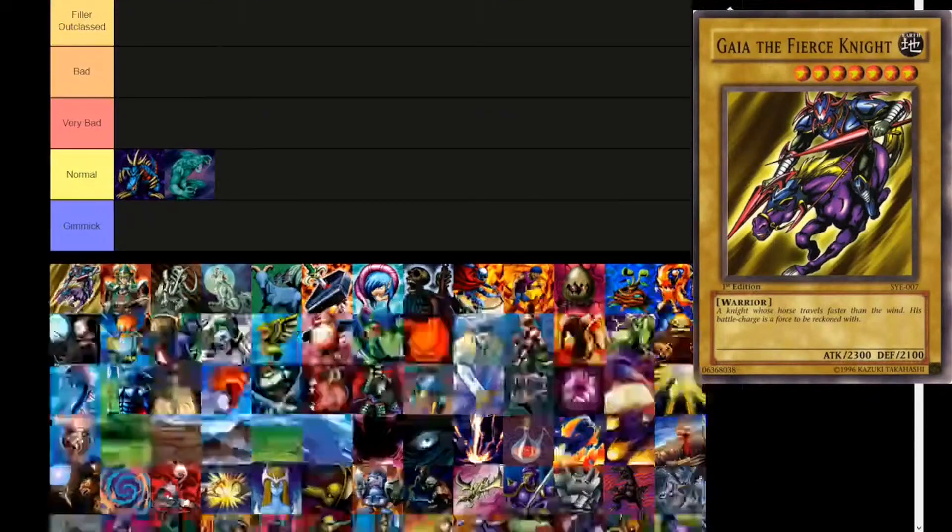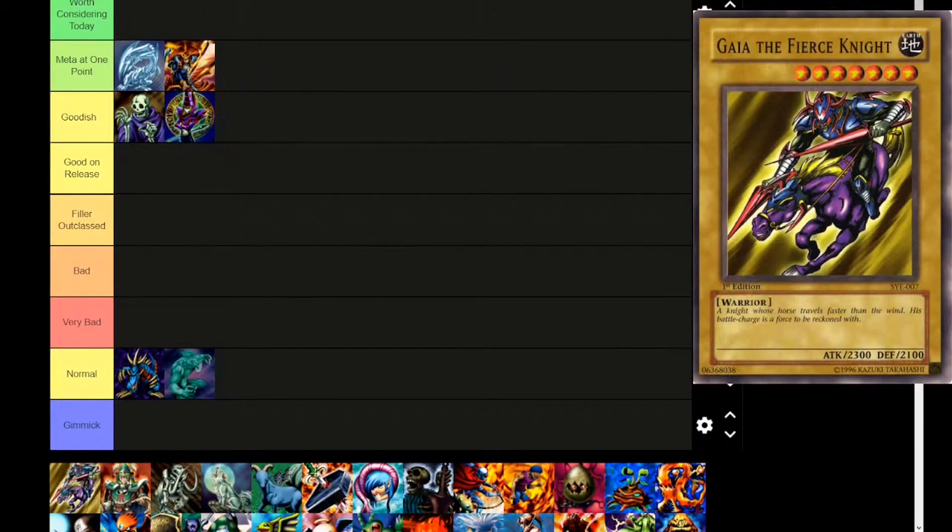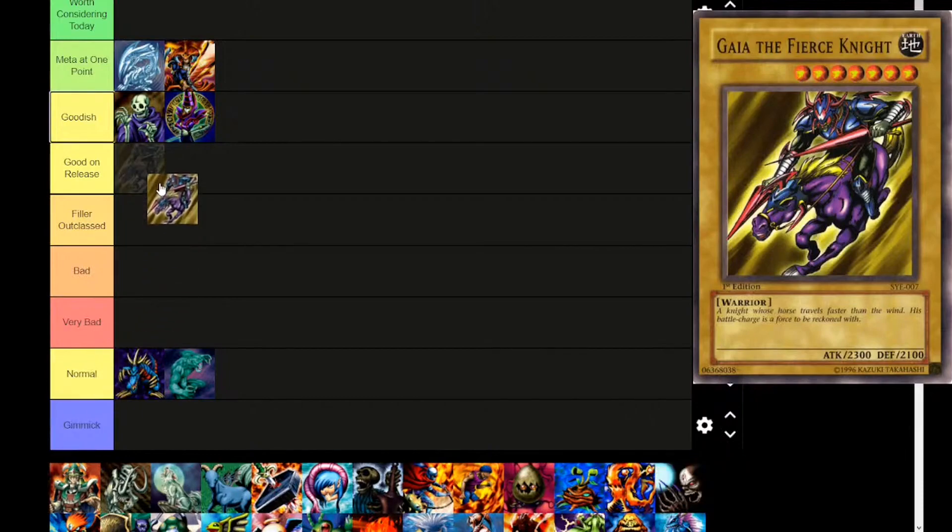Next card, Gaia the Fierce Knight — another level 7, Earth warrior. 'A knight whose horse travels faster than the wind. His battle charge is a force to be reckoned with.' There's an archetype sort of built around this card, but I don't think it's ever good. It's not good on release. I think it just goes in the normal tier. There are a lot of fun retrains for this, and I don't think the archetype runs the vanilla — there are much better options. Good for lore though.